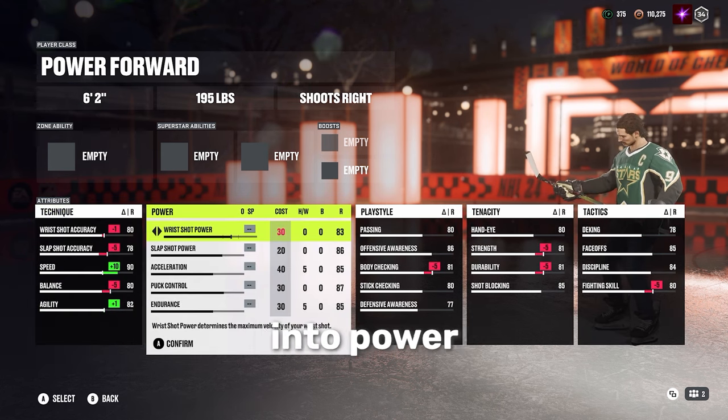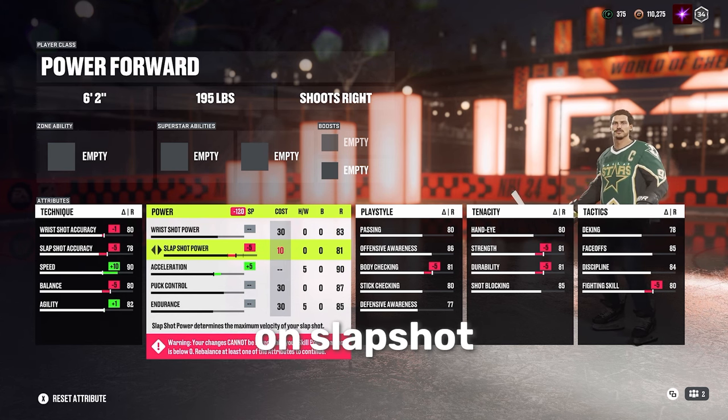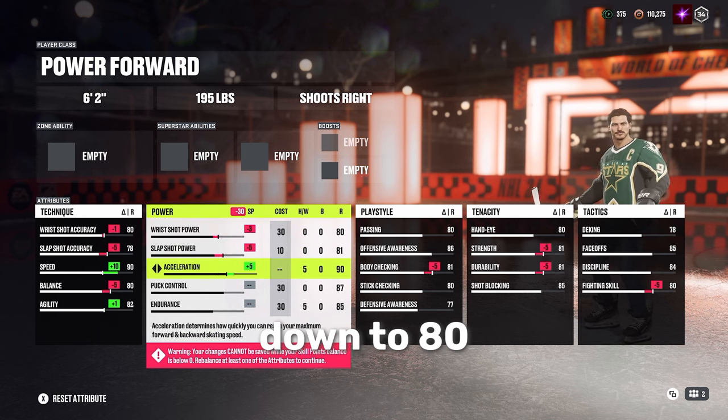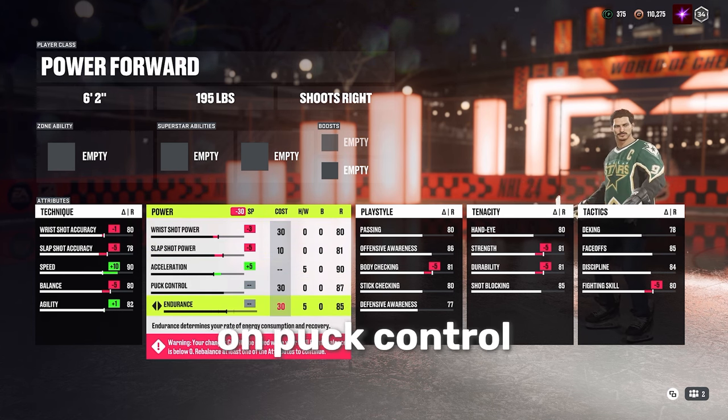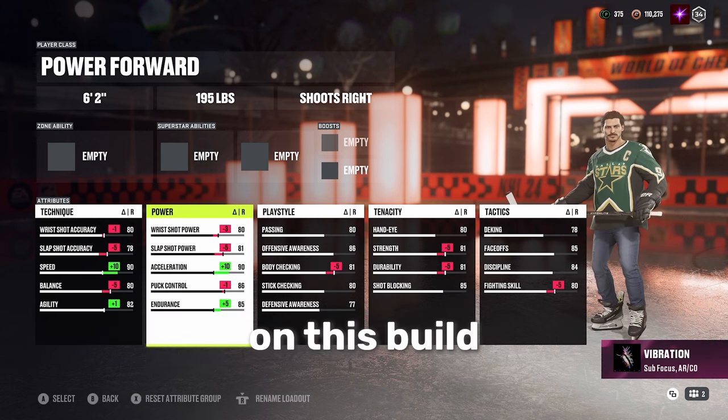Let's hop straight into power, and again, just like speed, we're cranking that acceleration. Go all the way down on slap shot power, down a little bit on wrist shot power down to an 80, and down one point on puck control down to an 86. You can also do one point on endurance, but I like to keep a little bit of endurance on this build.